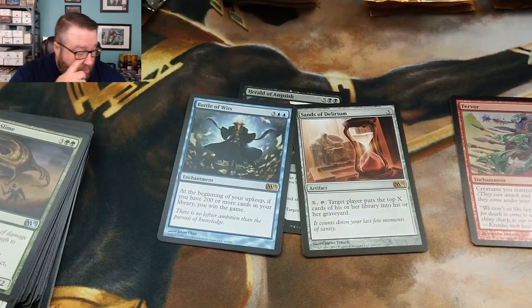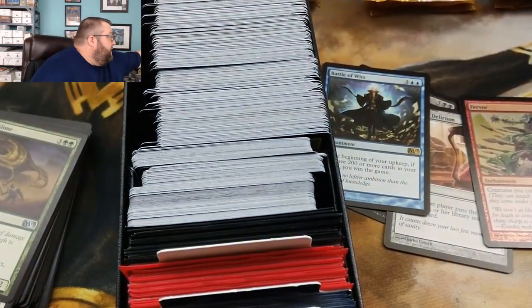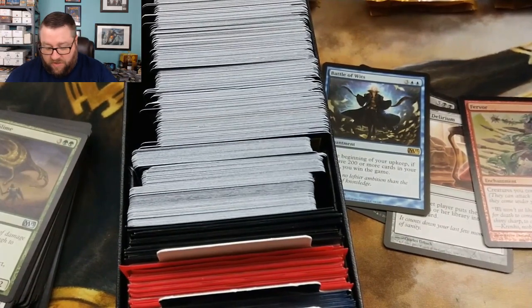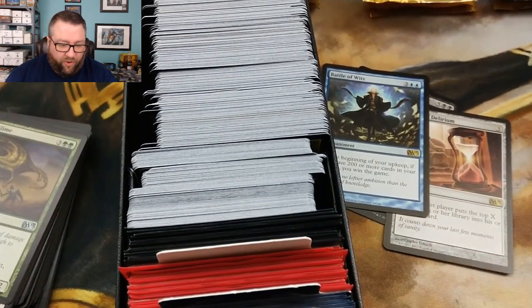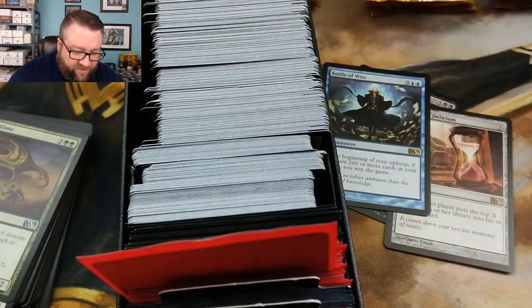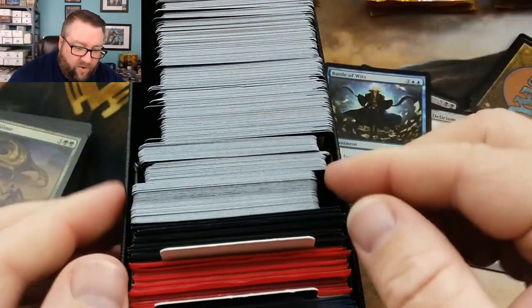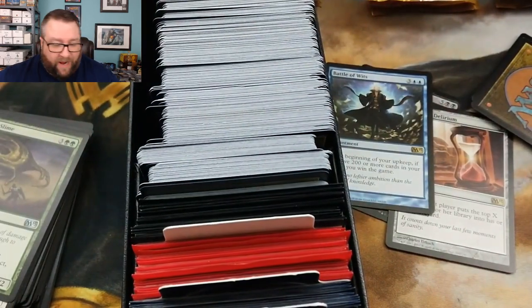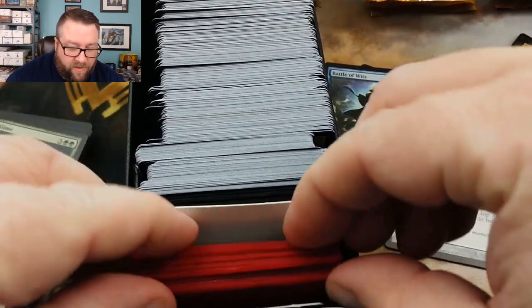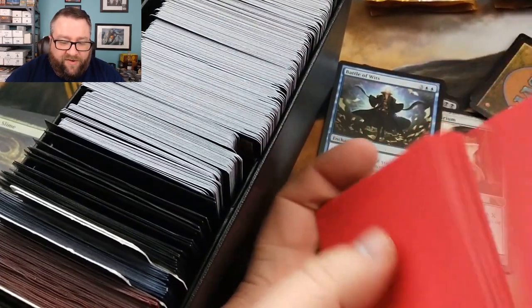We're going to go ahead and pull out our Build-A-Pack box, and y'all are going to see me add to this right in front of your very eyes. We're going to grab our special color-coded sleeves and go ahead and put the foil rare into the foils. I forgot this thing is kind of packed right now - I am actually in the process of switching to a larger box here soon. Since I just added a card, I want to give this a quick shuffle, make it all nice and mixed up.